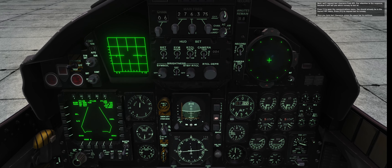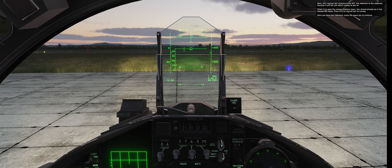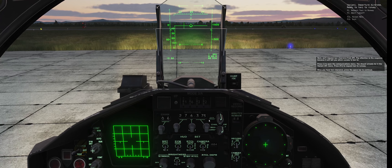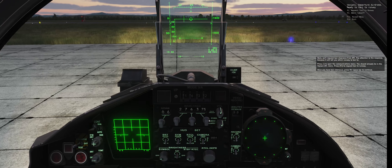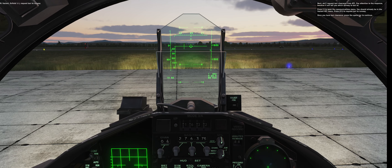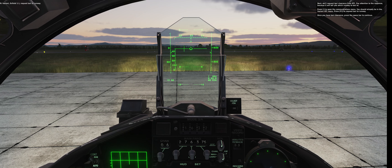Next, we'll request taxi clearance from ATC. Pay attention to the response because it will tell you which runway to taxi to. Press backslash to open the communications menu. You should already be in the Vaziani ATC menu. Press F1 to request taxi to runway. Once you have taxi clearance, press the spacebar to continue.